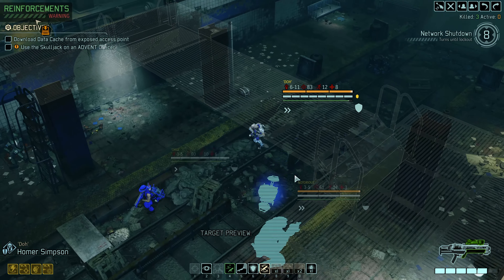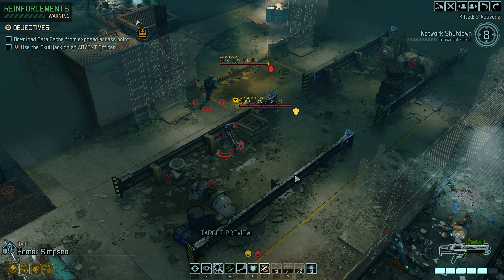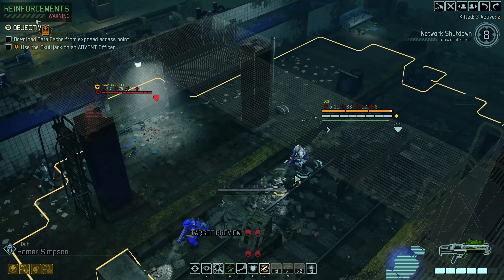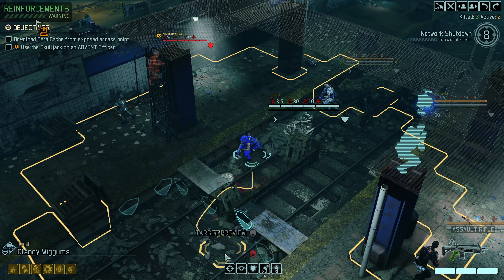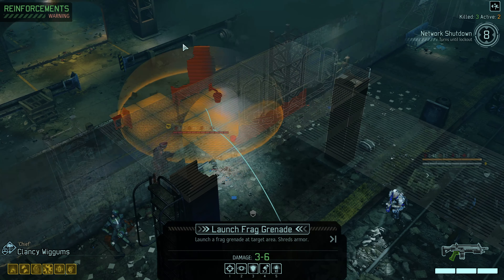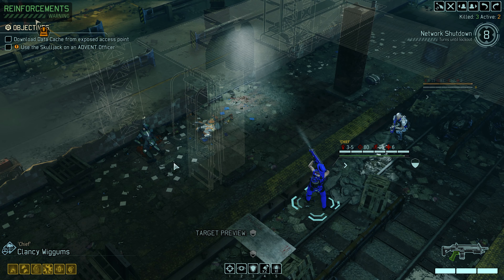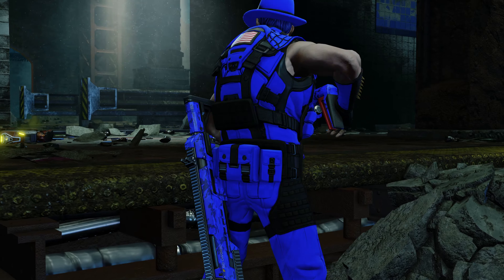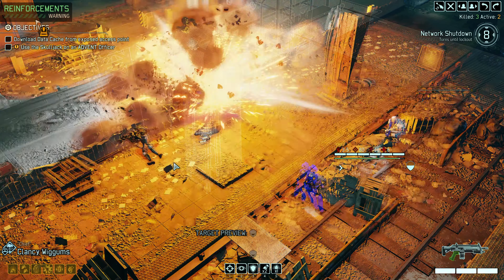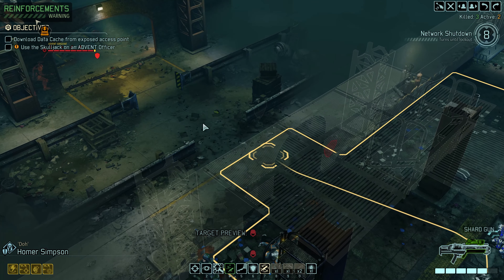We've got eight turns for the shutdown — and there's why we did it! We still have shots and running gun — maybe we can blow away some cover here. An Advanced Officer — look at those hit points compared to what we're used to! Let's try to wear him down. Chief, go for it — if anybody finds a grenade without a pin, that's mine. The officer's about to find it!